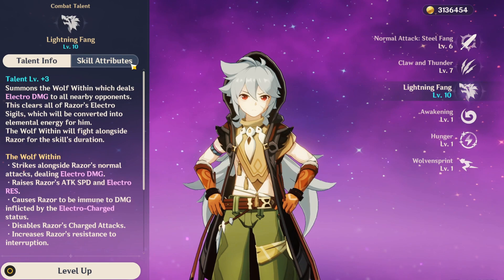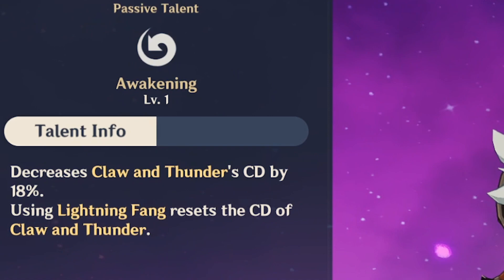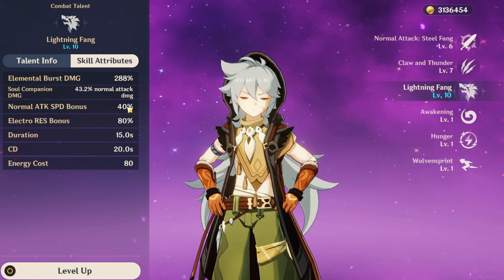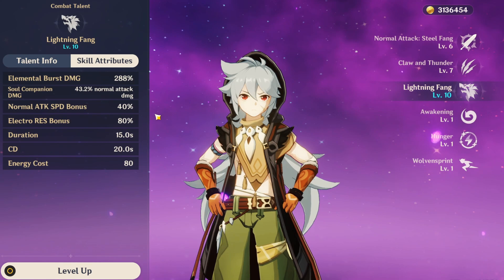Razor is selfish and easy to burst with energy recharge built into him, and pairing him with Fischl makes his burst almost always available on rotation. His burst shines as it increases his normal attack speed — currently at rank 10 which is a 40% increase to attack speed, the maximum. His inner wolf does 43.2% of his attack damage as electro, which does solid damage and continues to proc the electro element to trigger reactions.